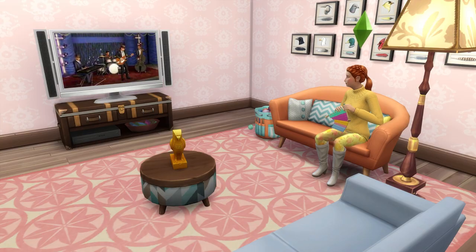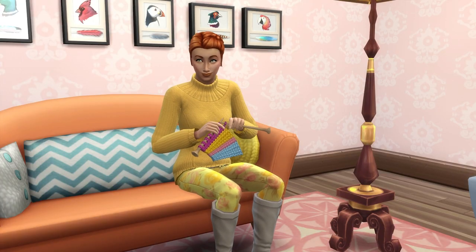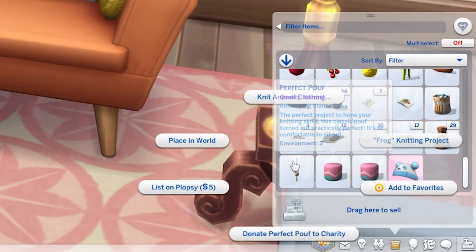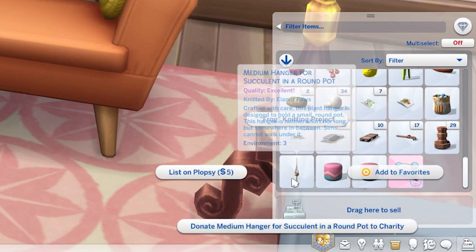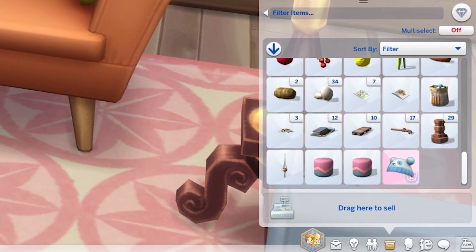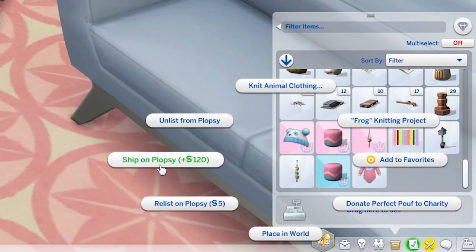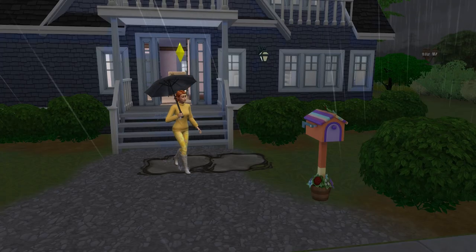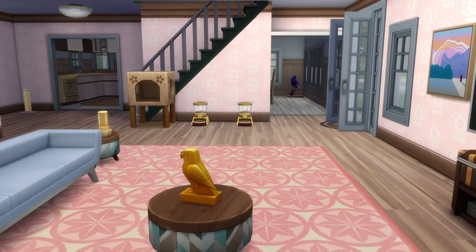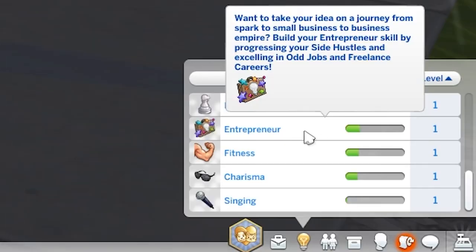It's also worth noting that Sims can knit while watching TV. Objects you knit can be sold, however they won't be worth all that much, especially considering they cost a few simoleons to make. Alternatively, you can list them on Flopsy for 5 simoleons, which is kind of like the Sims version of Etsy. Once listed, the object's background will turn pink signalling it's up for sale. Once someone buys it, the background changes to blue and you can ship it via your mailbox, netting you some money and an inspired moodlet. If you have the High School Years expansion pack, you'll even get a bit of experience in the Entrepreneur skill too.